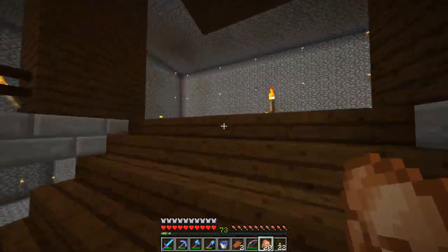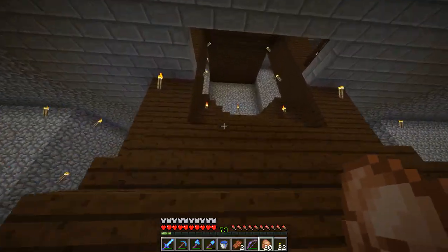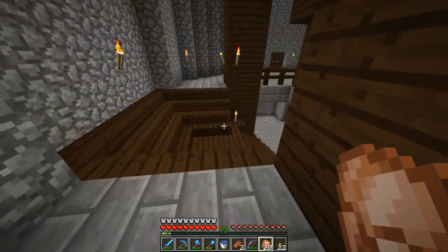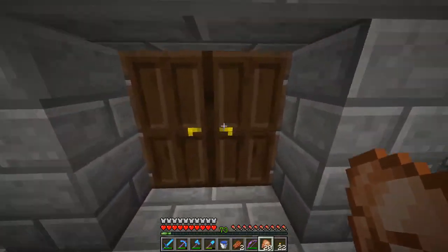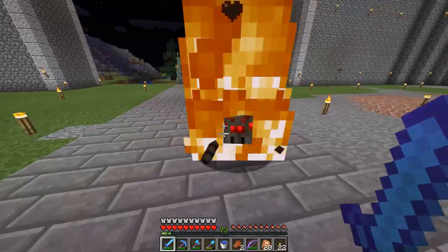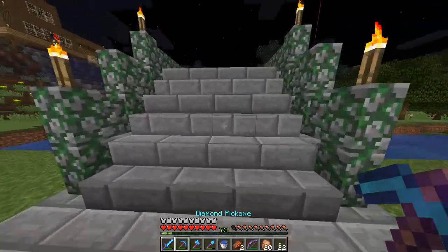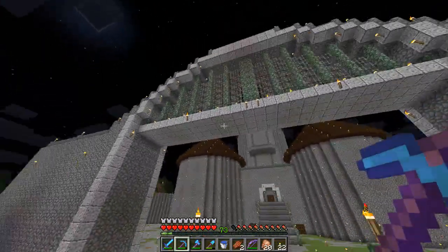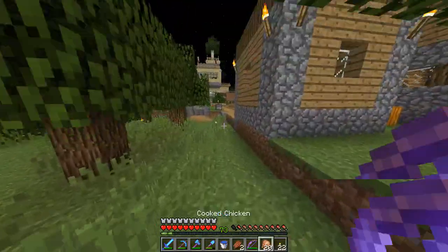Inside the castle there's basically nothing — it's just a shell building with huge stairs and empty rooms. In one previous server I ended up making a ton of rooms inside a building like this, because it would piss me off if we didn't and monsters would spawn inside. The gate and exterior are pretty cool. Someone went crazy with the trees since the last time I looked.